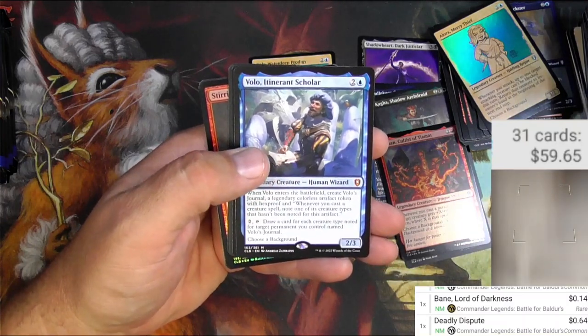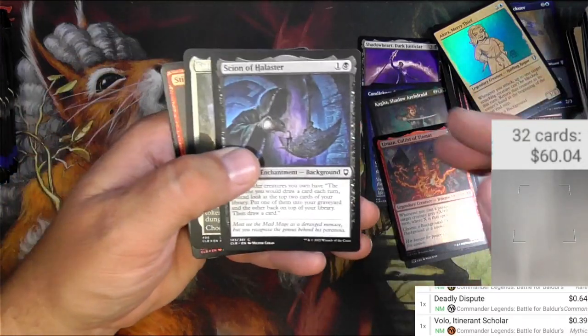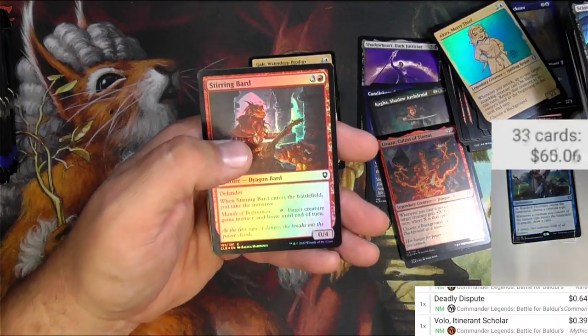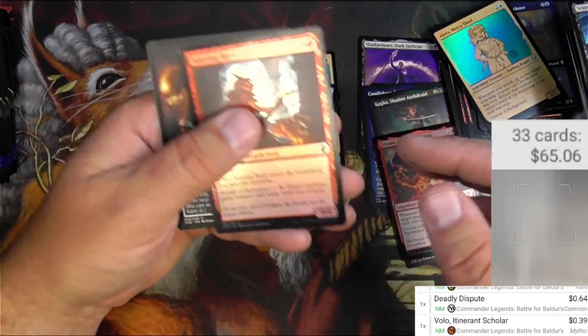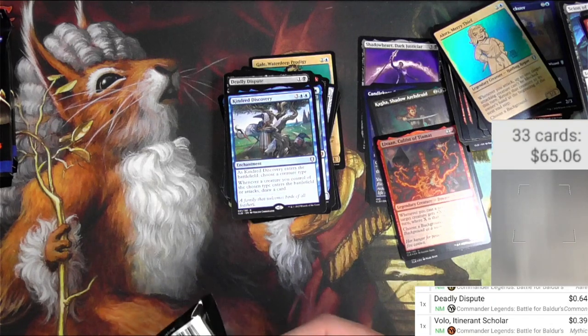Got Volo, Itinerant Scholar, and there's a mythic — a big mythic right there. Sign of Halister. Safana, Kindred Discovery — got a different one; same card, we'd already seen one of those. I think it was about four or five bucks.